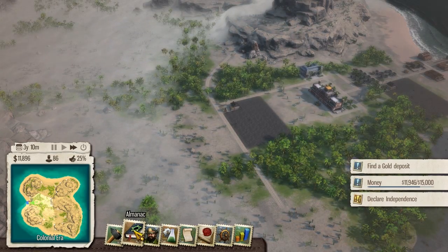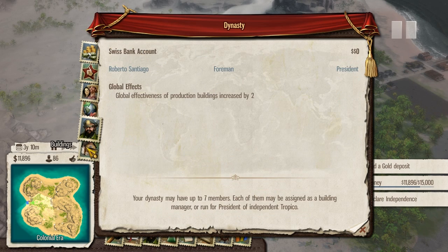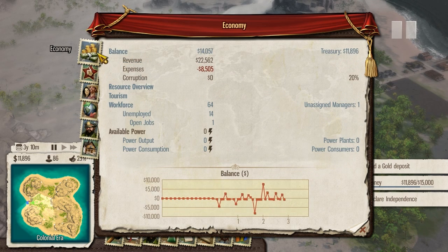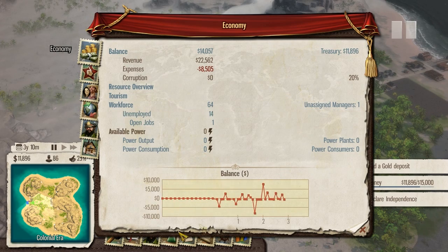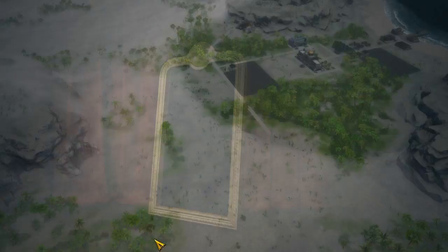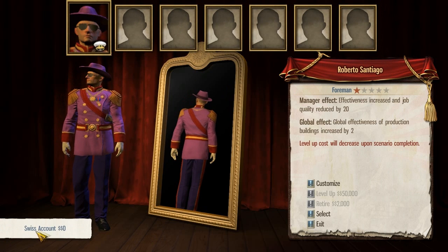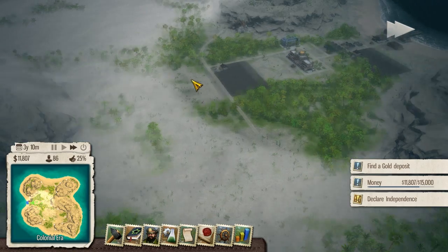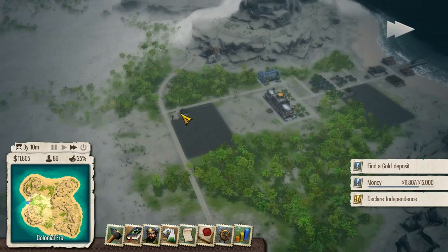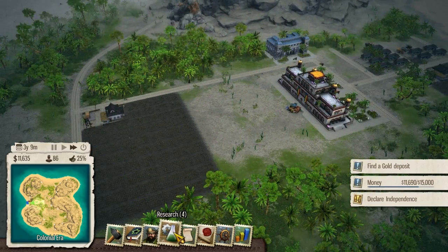Let's have a look at some of this other stuff. The Almanac. Have a look at different buildings. Our treasury, just a basic overview here. We've got dynasty members. So a dynasty - we can create our own dynasty. With the Swiss account here as well that we can check up on. We can actually check up on how much money we've made in our Swiss bank account, quite simply.